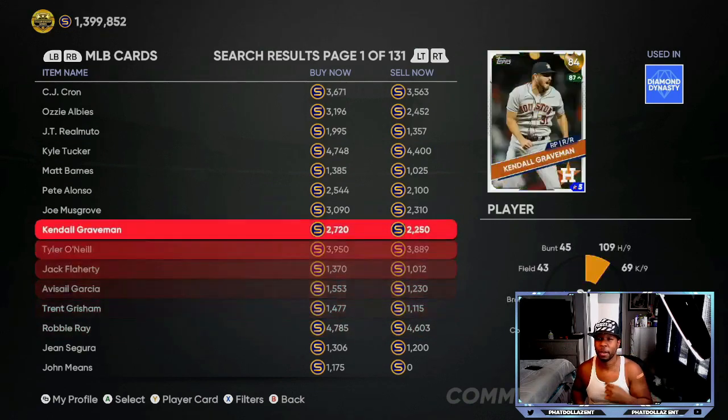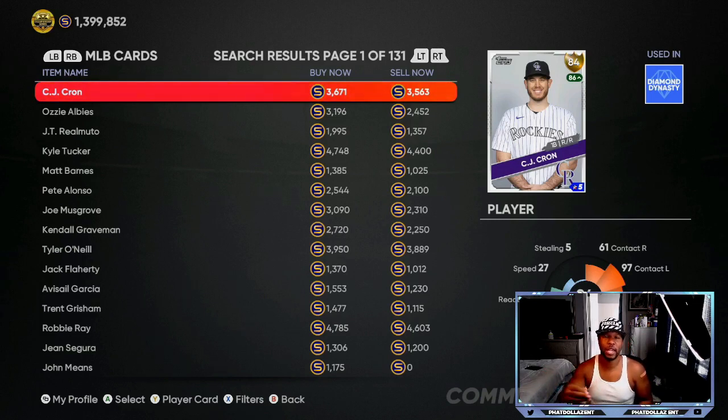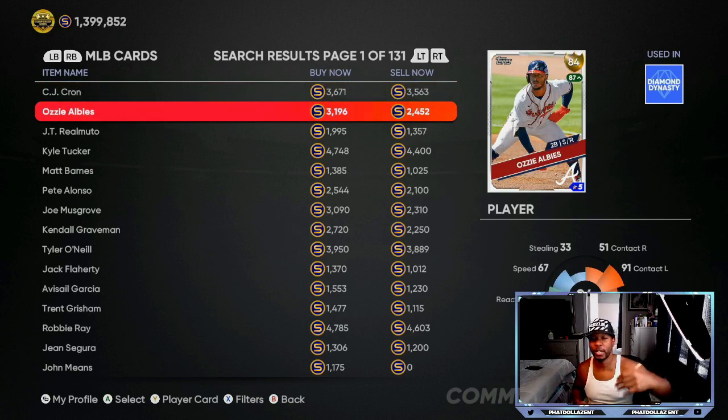Right now CJ Cron — you can get him for 3,563 stubs and turn around and resell him Friday morning. He's at 3,671 right now. I'd expect him to go up another 300 to 400 stubs, putting him in the 4,000 to 4,200 range. You can cash out and make 400 to 600 stubs on every single investment instead of holding him for the long haul.